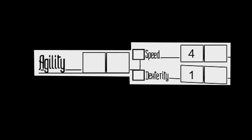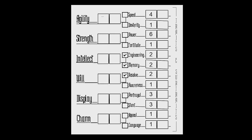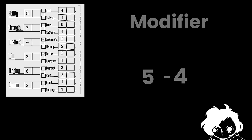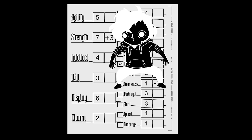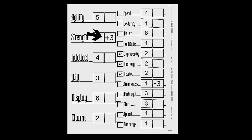Each trait is attached to 2 sub-traits — it will simply be the sum of those 2. Our agility score is equal to speed plus dexterity, meaning we'll have an agility of 5. Going down the line, we can scribe in each of our trait scores and finally calculate our modifiers. For both sub-traits and traits, the modifier is equal to the score minus 4. This will be negative sometimes — for instance, since we have an awareness score of 1, our awareness modifier will be negative 3. But since we have a strength score of 7, we'll have a strength mod of plus 3.